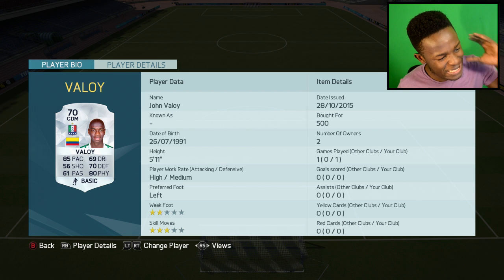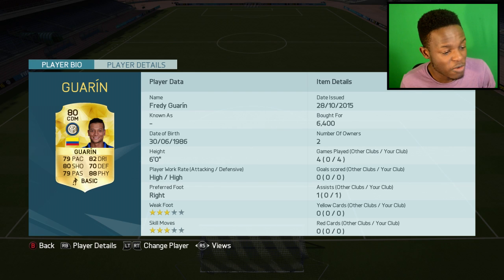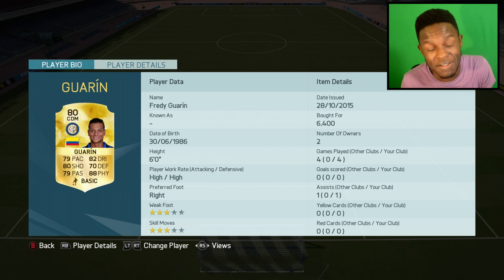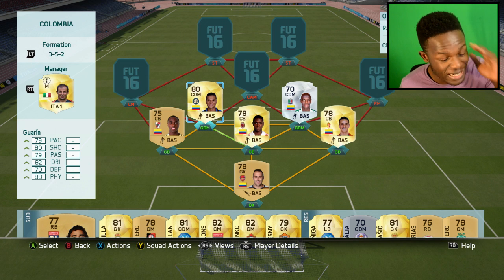In CDM we have Guarin and Valoy. Valoy is a card you guys probably haven't seen before — 85 pace, 80 physical, 70 defending. This is insane for a silver card and only cost me 500 coins; in game he's an absolute powerhouse. Next to him we have Guarin, who cost me 6.4k coins — he's actually starting to go down in price. He has 79 pace, 88 physical, and 70 defending, and he doesn't have a stat below 70, which is always good. He's 6 foot as well.